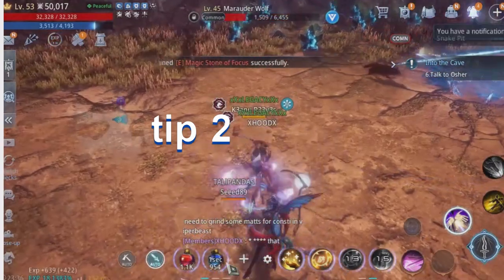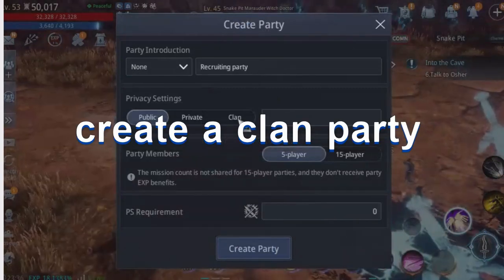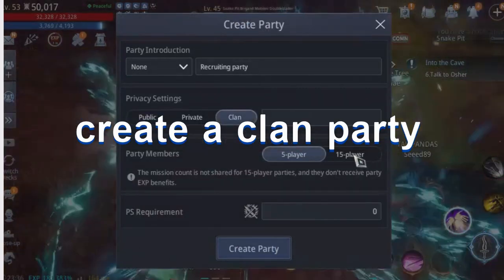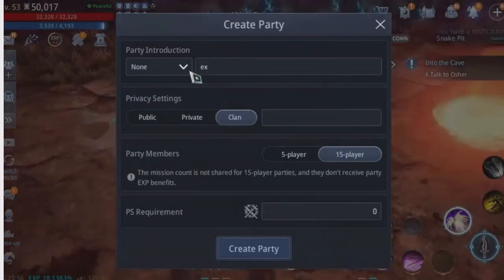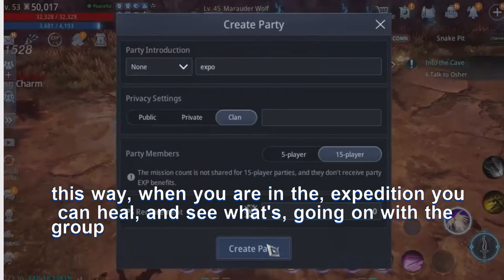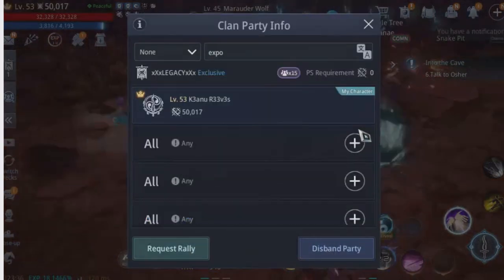Tip 2: Create a party before starting the expedition. This way, when you are in the expedition, you can heal and see what's going on with the group.